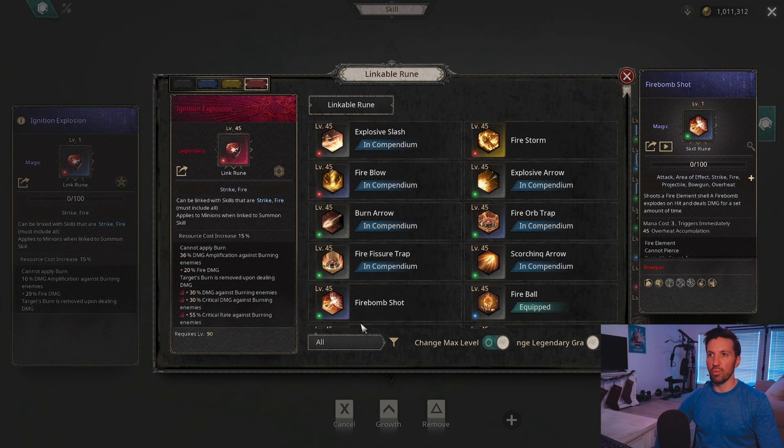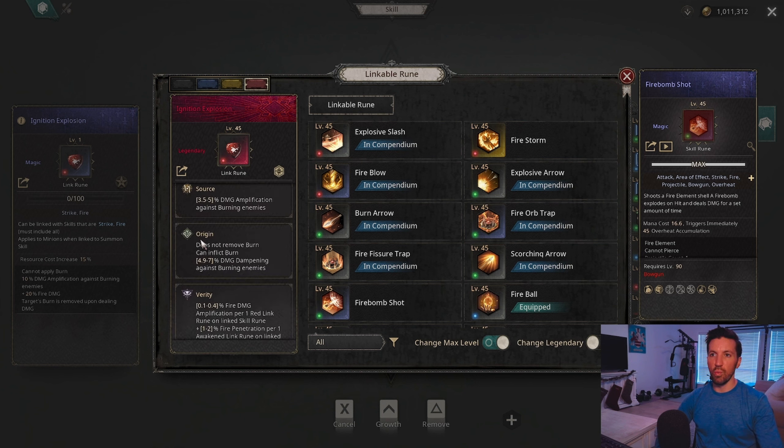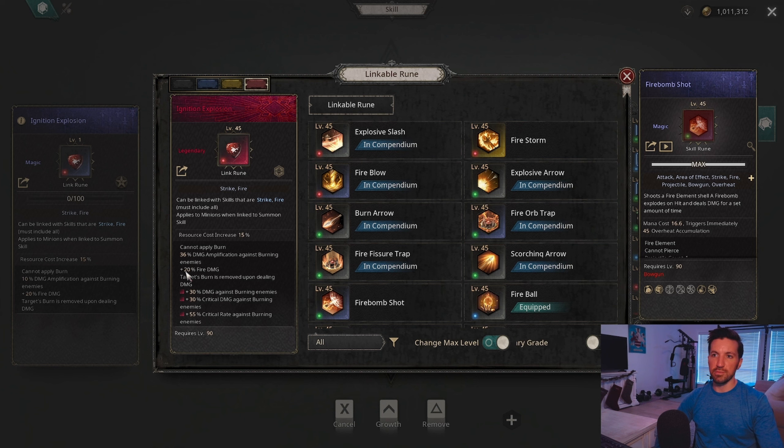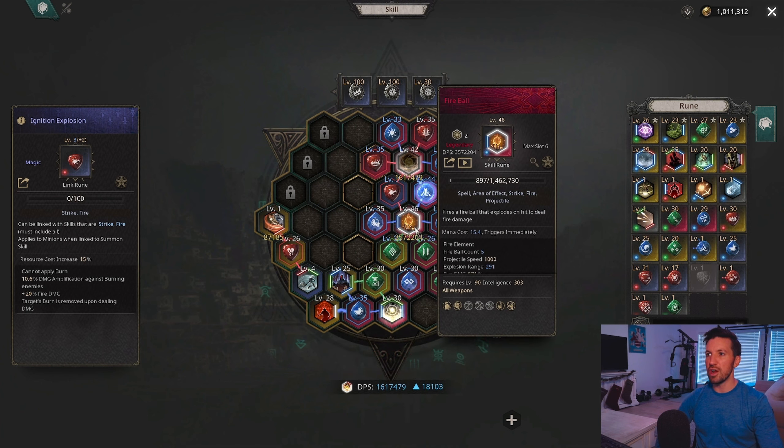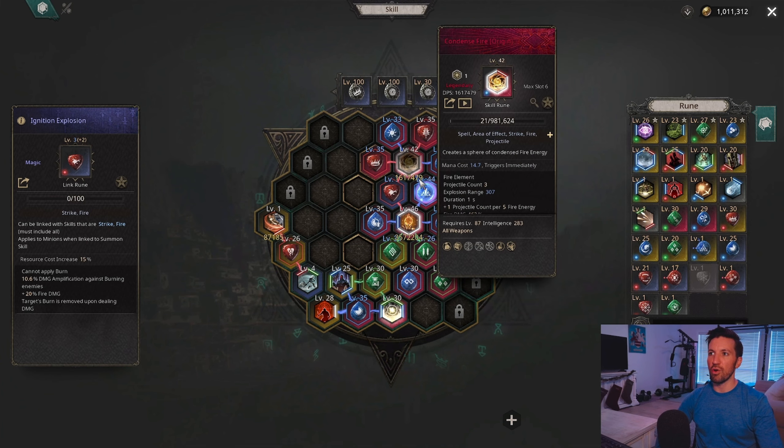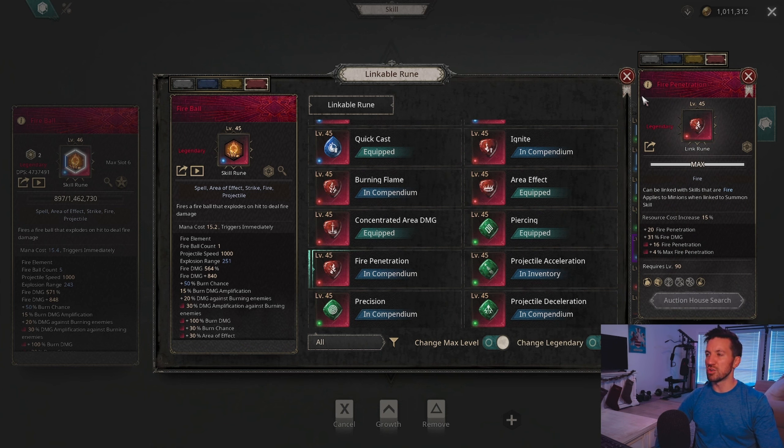Ignition Explosion is probably the biggest damage increase you can get from a rune, but only use it if you awaken it. By default it gives damage amplification against burning enemies but removes the burn on hit, which we don't want. Awakening to Origin removes that downside — you take a small damage dampening hit but you no longer remove the burn and can still inflict it. Even with 6% dampening you still get 30% amplification, fire damage, crit damage, and crit rate. This rune is too good to skip — awaken it to Origin, and I'd share it between Fireball and Condense Fire if you've turned on spell activation on spell hit. Fire Penetration is also a strong alternative if you can't get Ignition Explosion.